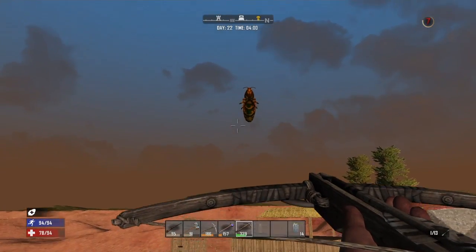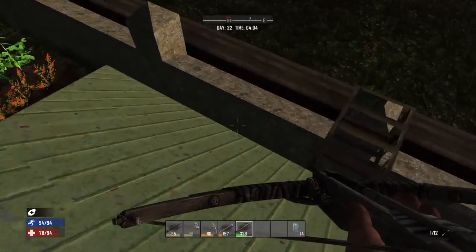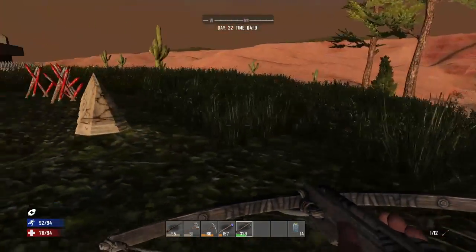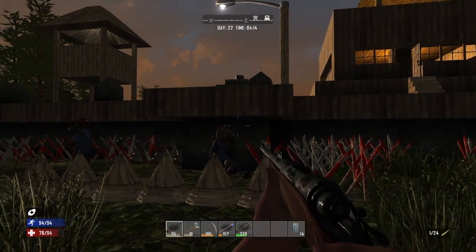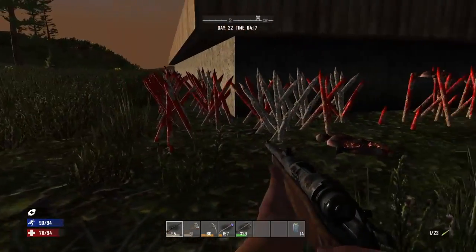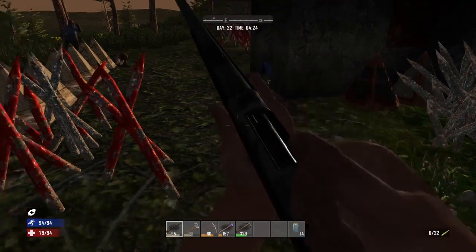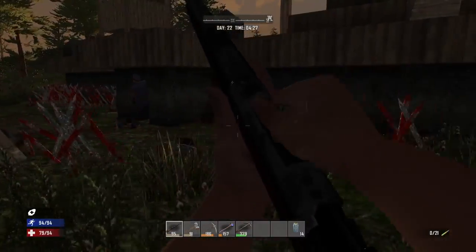Okay guys, so we made it through the night. Surprisingly, my door held up — I'm actually kind of impressed. That's the first time I've used one of those. Generally I just go straight to the vault doors, but the upgraded steel door actually did really well. Now that these guys can't sprint after me, I'm gonna try and get their attention. I broke out the hunting rifle for this one just to make quick work of these guys. Man, I am a horrible shot.